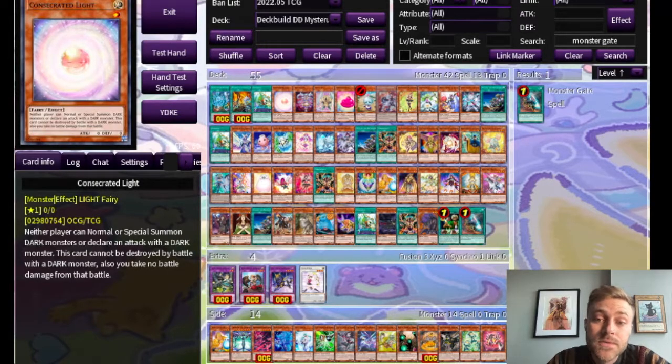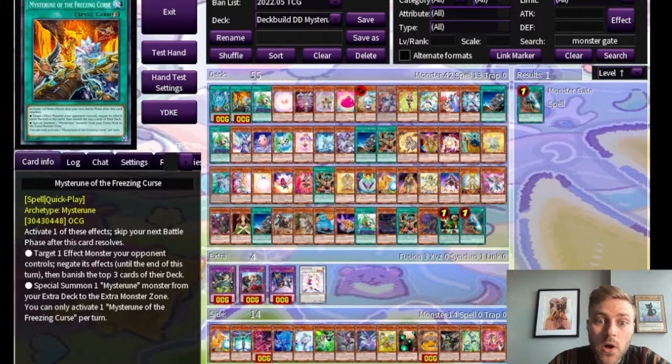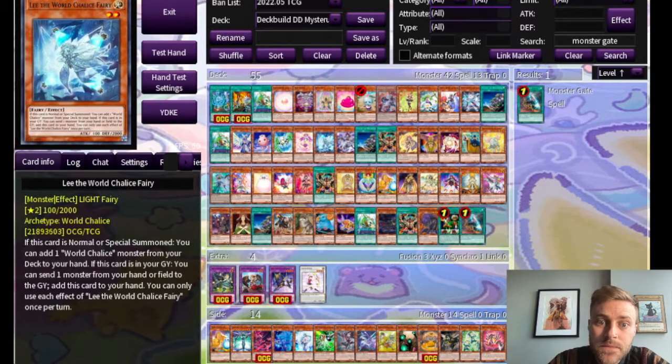Mysteroon, if you're not familiar, revolves around eight different quick play spells, which all have two effects that you get to choose from at the cost of your next battle phase. The first effect is unique to each quick play and additionally banishes cards from the top of your opponent's deck. The second effect of each quick play is identical — they can special summon one of the archetype's three fusion monsters to the extra monster zone. This video is going to focus on that latter effect, because when half of the deck is effectively instant fusion, we can get up to some shenanigans.